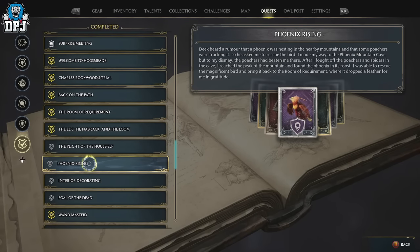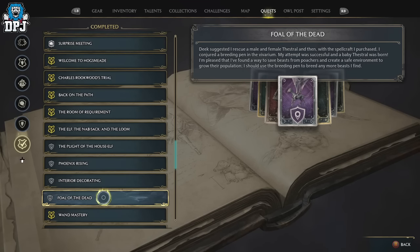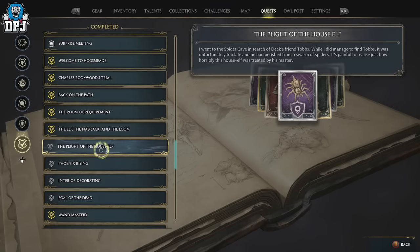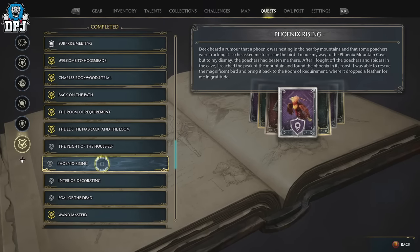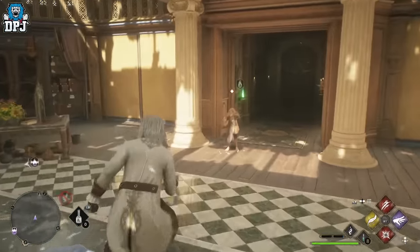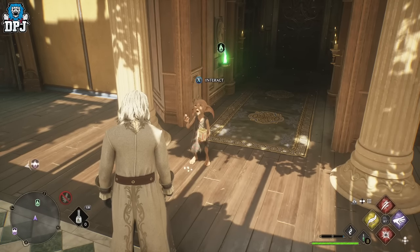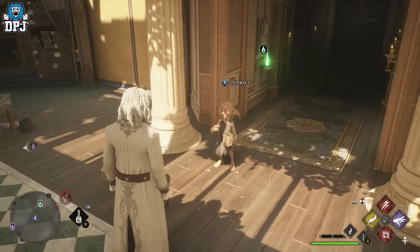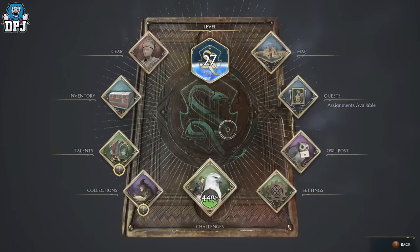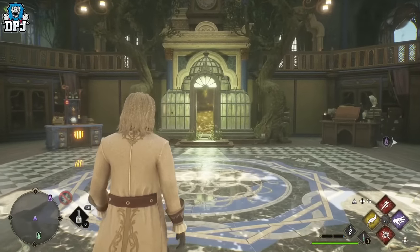After the first vivarium, there are a few more missions for Deek. 'Phoenix Rising' is the last one you do directly for him — I believe it comes after 'The Foal of the Dead,' where you go out, tame a couple of beasts, and he teaches you about breeding. In Phoenix Rising, you go rescue the phoenix and he then opens up the fourth room. So between 'The Elf, the Napsack and the Loom' and 'Phoenix Rising,' following his quest line will get you all four vivariums. Some quests are tied to the main story and your level, so if one hasn't popped up, keep progressing the main quest and leveling up until Deek sends you an owl or a notification.